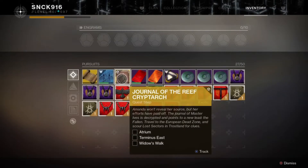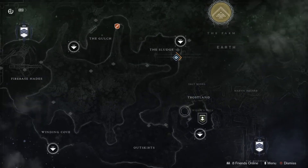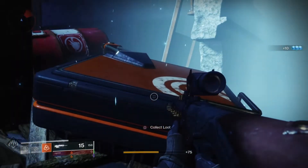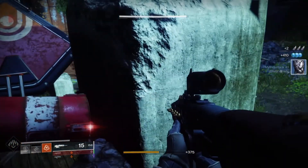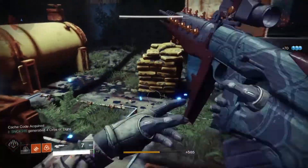The next step is simple — just go to the EDZ and do these three specific lost sectors, then collect the caches. With the recent patch, you can now see all the names of the lost sectors right on your map — no more guessing which is which. You can see them right there: Widow's Walk, Atrium, and Terminus East. Just go to them and kill the bosses. If you're high enough level, jump past the small enemies, pull out your Sleeper Simulant or whatever you've got, and just kill the bosses using your supers.